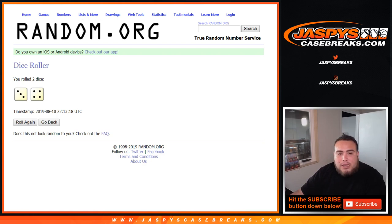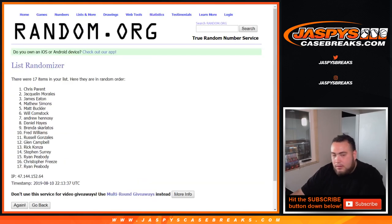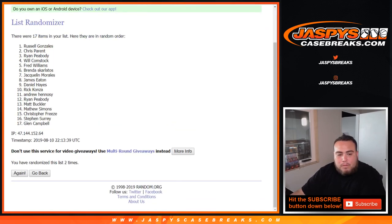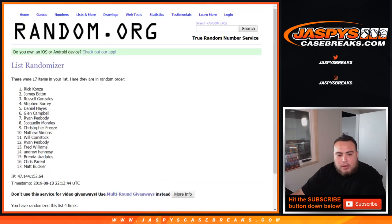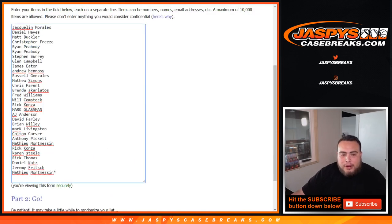We rolled it and it's a three and a four, seven times total, for the early bird promo. Good luck. One, two, three, four, five, six, and seventh and final time. After seven times, Matt Buckler is here at the top. Congratulations — a free spot in this break, and all you had to do was be in the first 17. It's that easy.